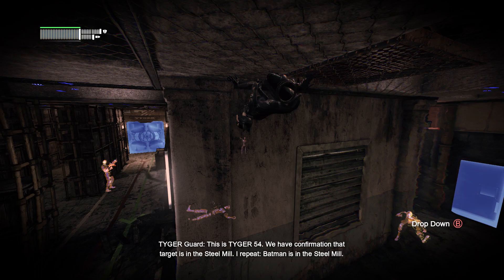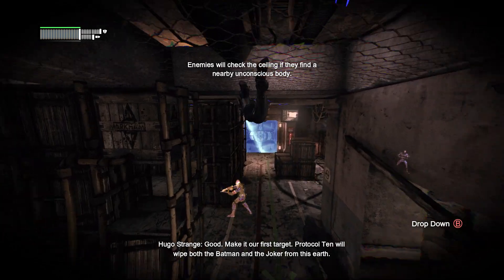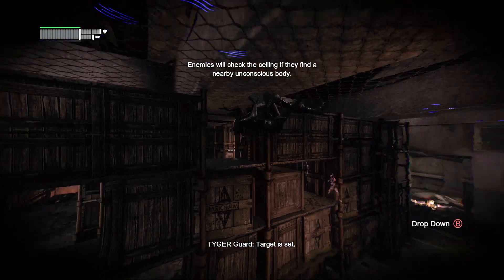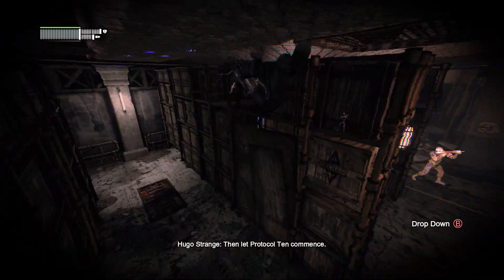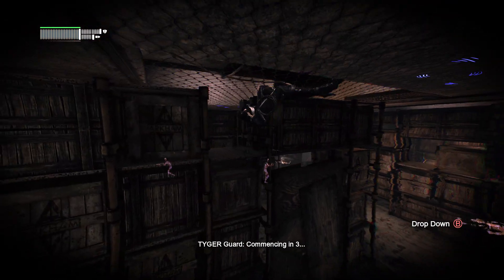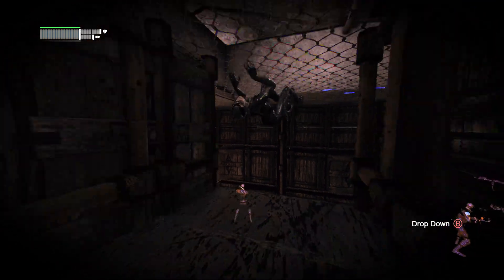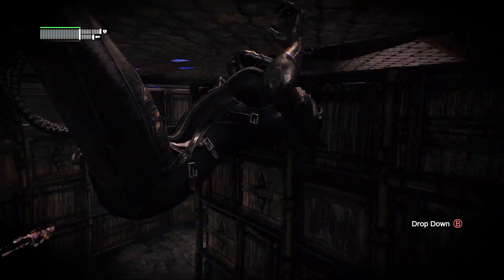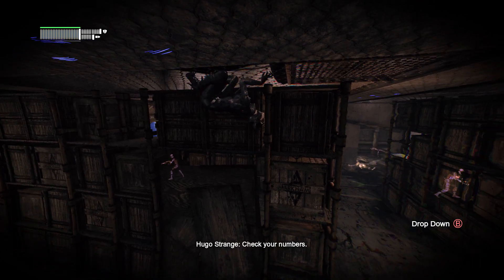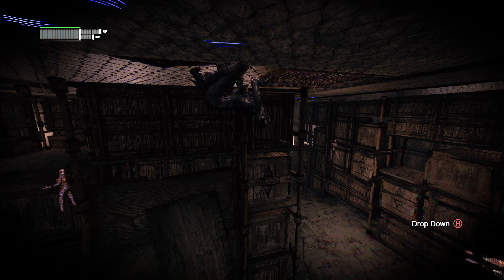This is Tiger 5-4, we have confirmation that target is in the steel mill. I repeat, Batman is in the steel mill. Good — make it our first target. Protocol 10 will wipe both the Joker from this earth. Target is set — let Protocol 10 commence. Understood, commencing in three, two, one. Destroying the bombardment — check your numbers, move it. Casualty.